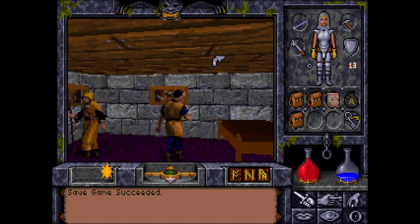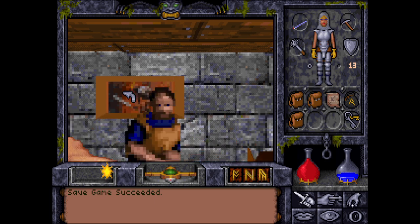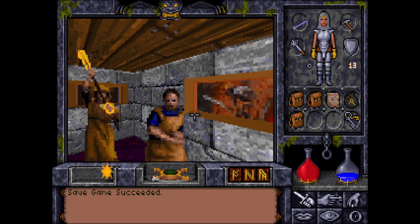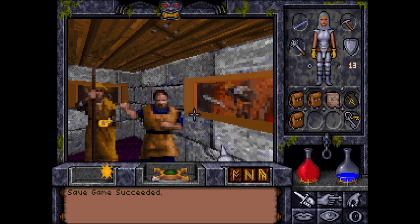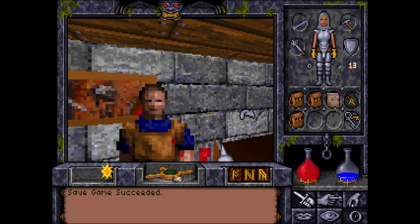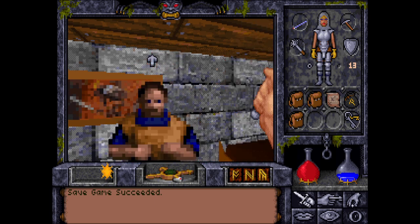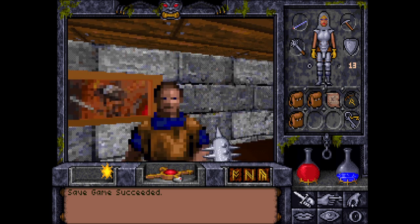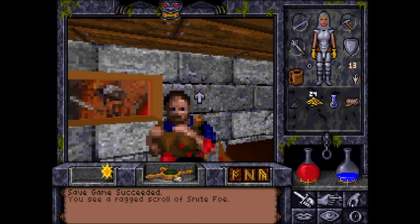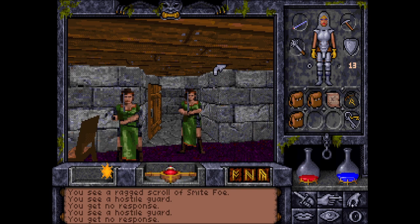What happens if I kill Patterson? He is like indestructible. He's flagged as my foe and even that doesn't work. Okay, I can't kill him. And if I talk to the guard, I guess they just kill me.